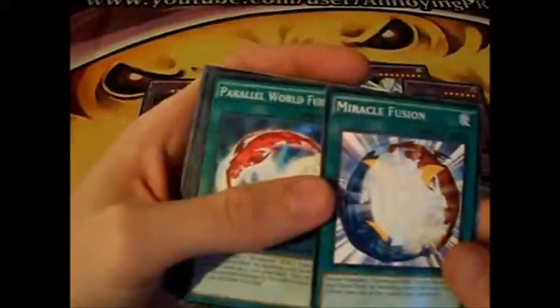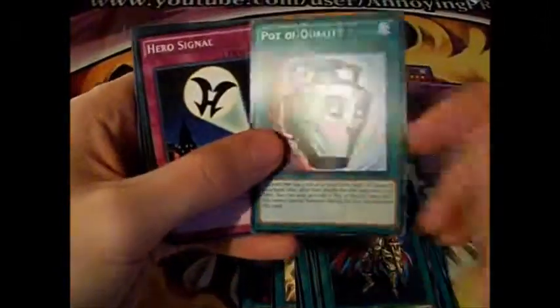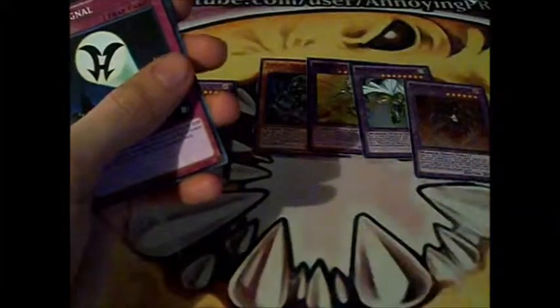Regular Mass Chains, Polymerization, Miracle Fusion — common, but it looks better shiny. Parallel World Fusion, Hero Lives, Hero Mask, H-Heated Heart, E-Emergency Call, R-Righteous Justice, O-Oversoul, Reinforcement of the Army, Warrior Returning Alive, and Pod of Duality — that's a good reprint, I needed some more of those.